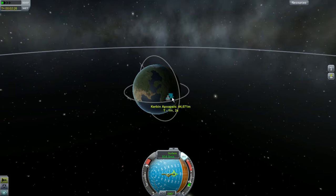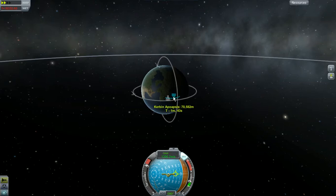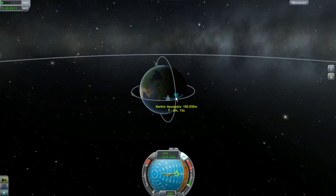We'll just try to get ourselves a nice circular orbit going on. We will lose a little bit of altitude because we're still in the atmosphere, but we still have plenty of fuel left for our circularization.